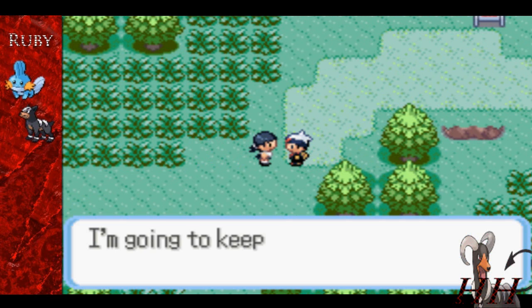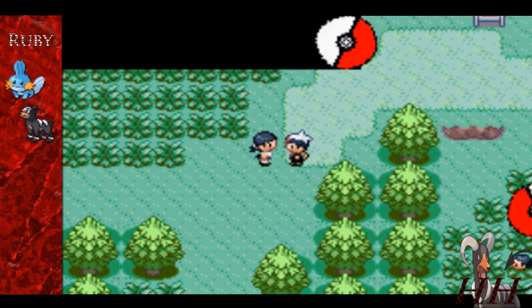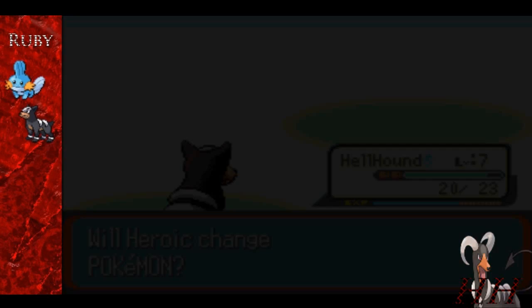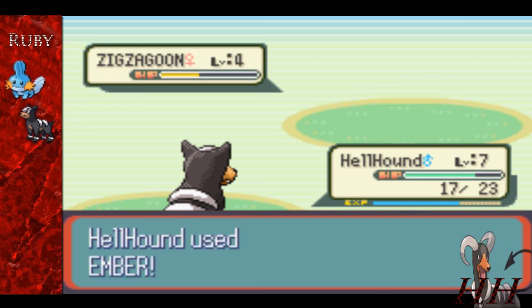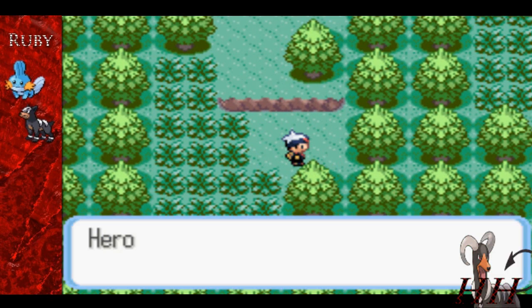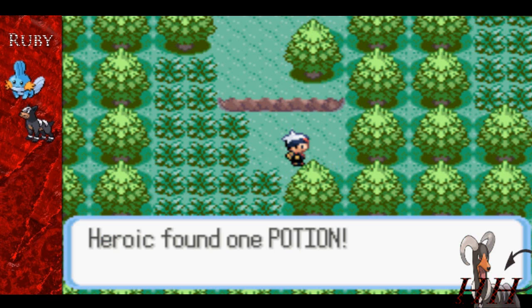This girl is bragging about her career and stuff, and whatever she should brag about, I don't really care. She sends out her Zigzagoons and I just take them out like it was nothing. Hellhound just eats them like dog food, and then we pick up that potion.